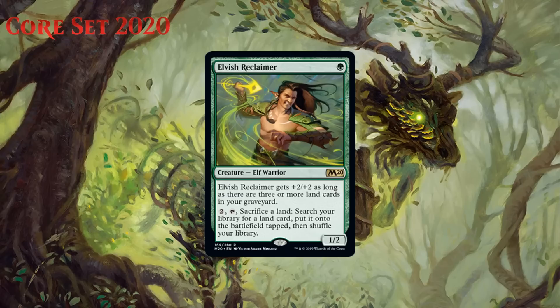Next up we have Elvish Reclaimer, which for one green mana is a 1/2 Elf Warrior at rare. It gets +2/+2 as long as there are three or more land cards in your graveyard. You can pay two generic, tap it, and sacrifice a land to search your library for a land card, put it onto the battlefield tapped, and shuffle your library. A one-mana 1/2 isn't all that great in limited since it gets outpaced as early as turn two, but it helps you fix mana, and in the late game it becomes a 3/4. Mostly I think you run this as a source of fixing — keep in mind it searches for any land, including non-basics, which does matter in this format where there are non-basics at common that produce two colors. I think this is just a solid playable, though not the best way to fix mana. It's a C.